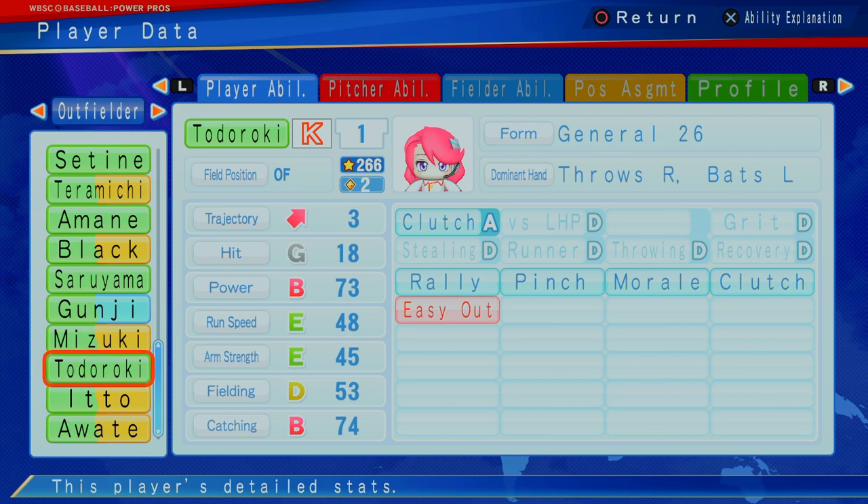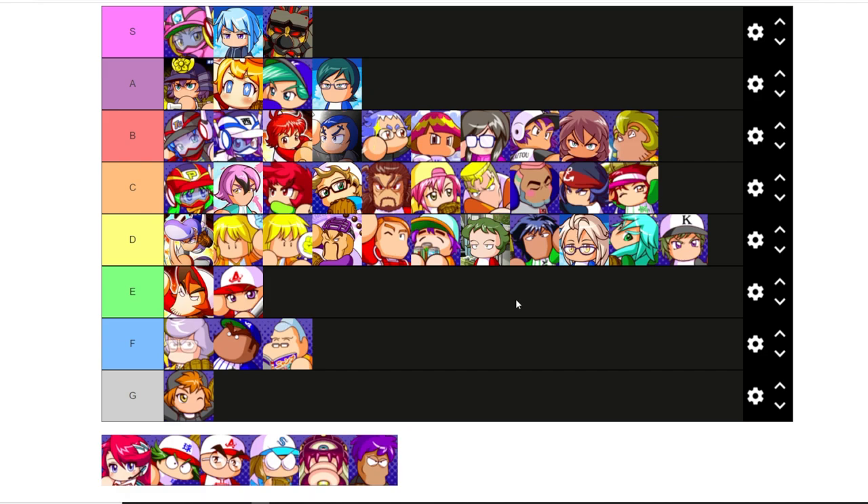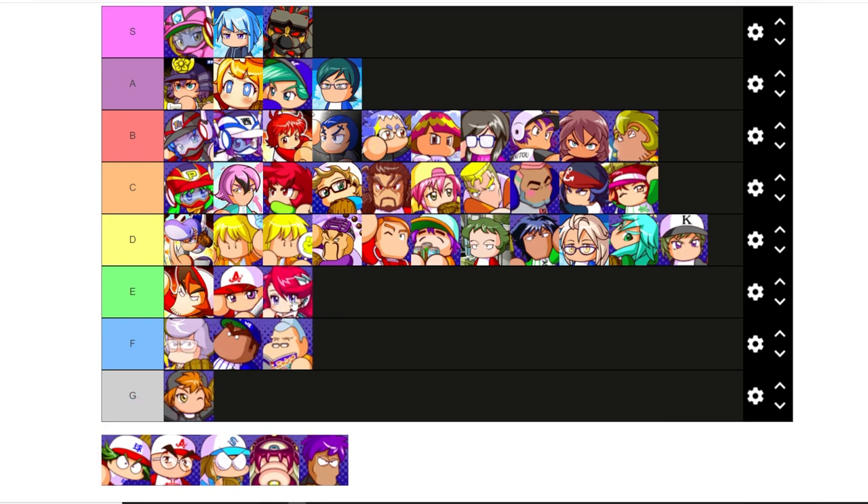Todoroki — also an outfielder at two star, not as good a power, B power, but the hitting — G, not great. She can't throw a pitch. Definitely not as good as Tatsui at two. There's a lot of better players at two. I can't justify having her even higher than Shino and Hasami that are at zero. So I'm going to put her at E.